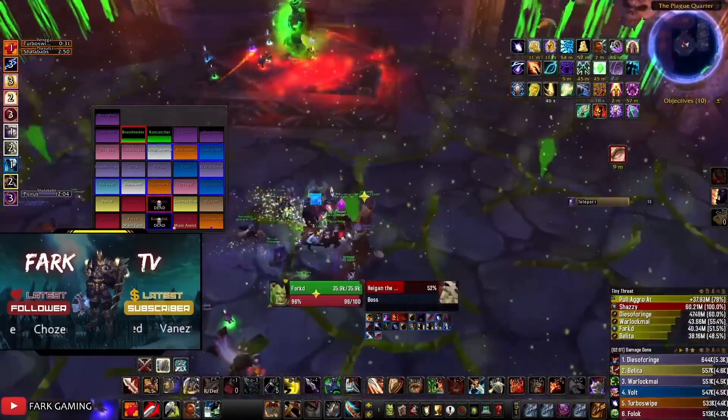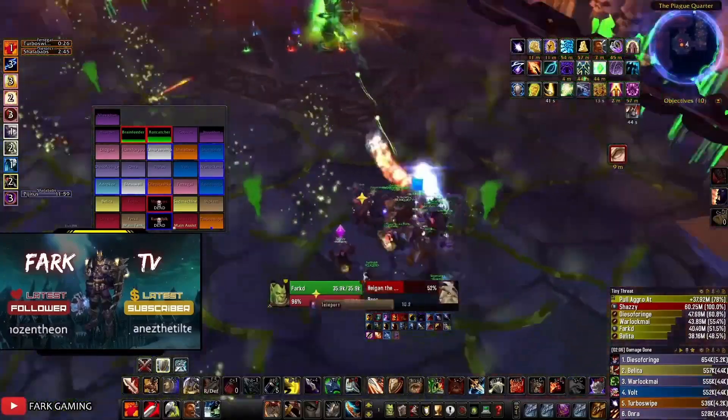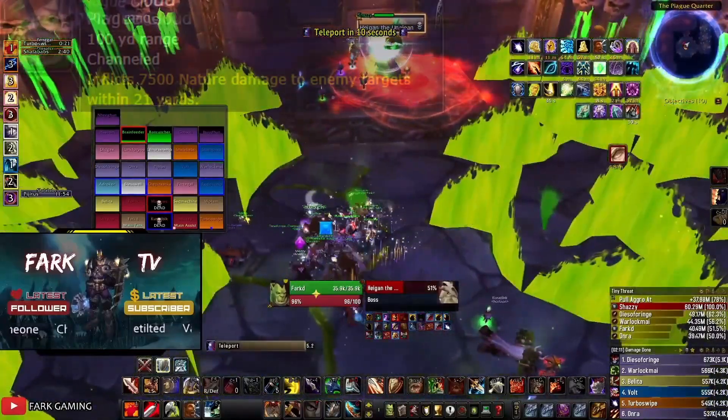Just remember that if you get clipped by one jet of the eruption, you will be dazed and probably die. Also, if you stand on the platform next to Higgen, you will take nature damage from his plague cloud.